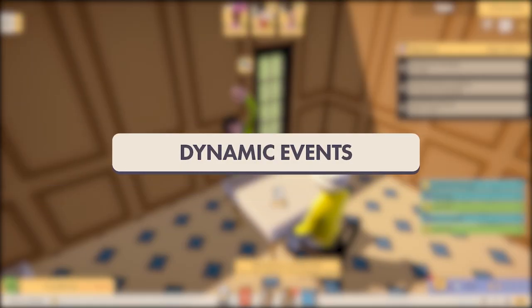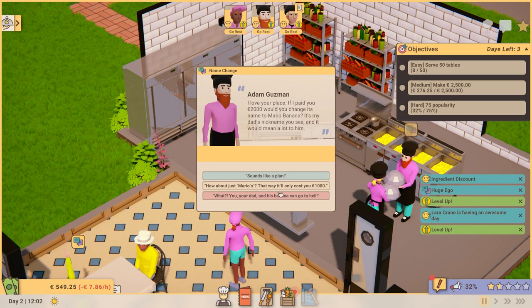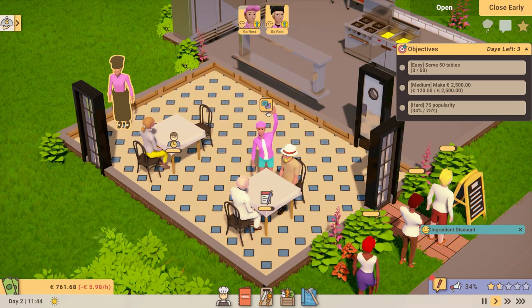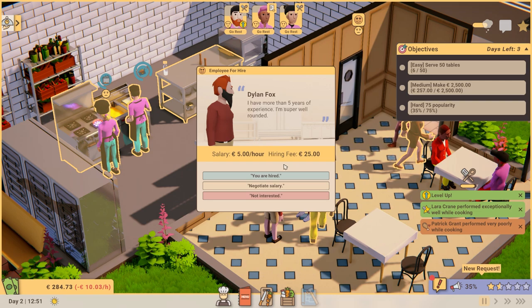During service you'll encounter new dynamic events involving staff and customers. Maybe someone has had a bad feeling about one of your staff, or an employee has had a personal problem they need help with. You may even come across ambitious chefs looking for work. If you notice someone trying to get your attention, send an employee over to start up a conversation. You'll be presented with different dialogue options ranging from friendly to dismissive. Using an employee's charisma skill, you can also attempt to influence conversations, so be considerate of who you send.